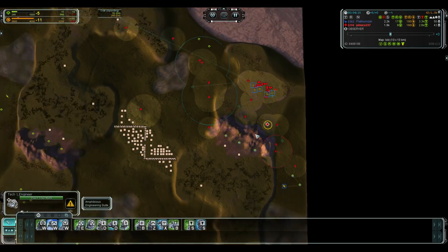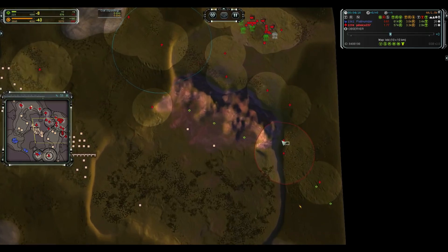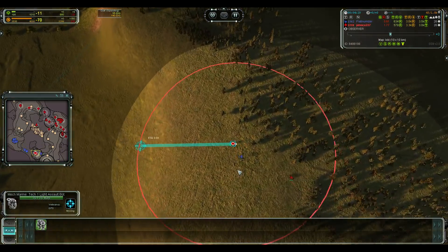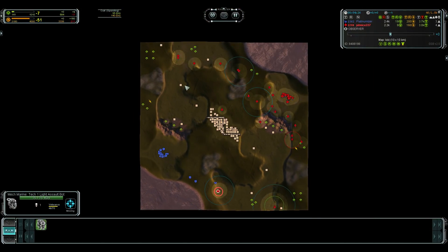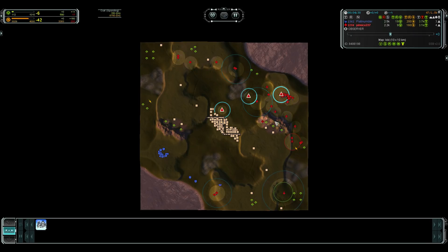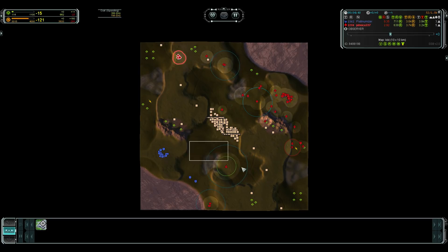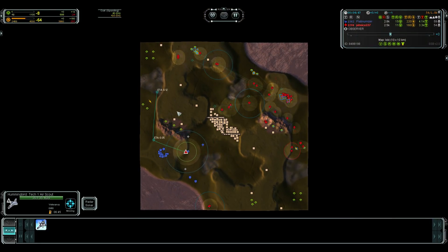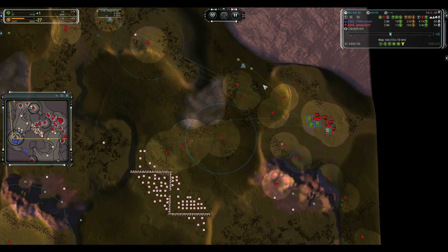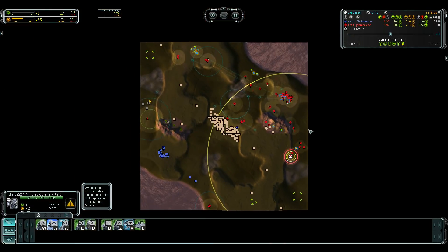Each engineer costs almost exactly as much as a tank, so all these engineers doing essentially nothing could be tanks on the map attacking instead. The lab managed to evade the tank escort and get a good engineer kill — quite good. Now we have some scouting over the base. With the air scout, what are you actually looking for? You want to use it to see where the opponent is sending his army, so you know what to defend — namely your expanding engineers.